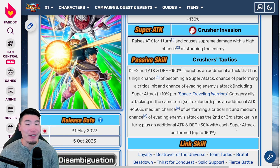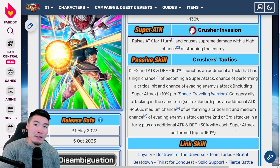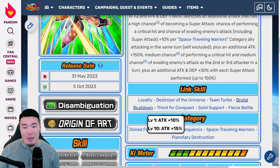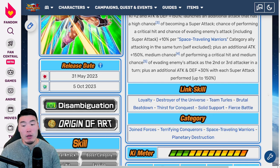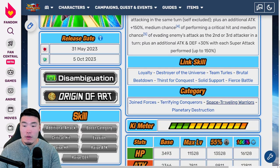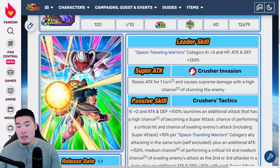The crazy part is that between the two banner units, Days and Kakao are actually seen as the inferior one — so the next one is even better. Links: Loyalty, Destroyer of the Universe, Team Turles, Brutal Beatdown, Thirst for Conquest, Solid Support, and Fierce Battle. Categories: Joint Forces, Terrifying Conquerors, Space Traveling Warriors, and Planetary Destruction.